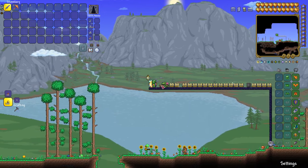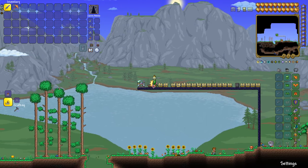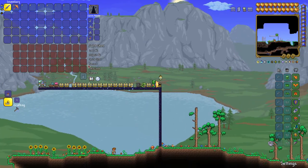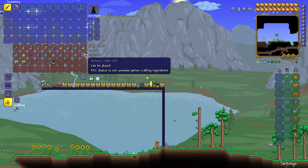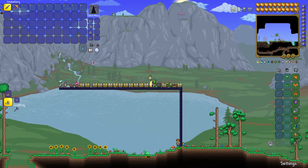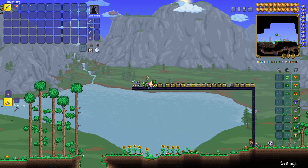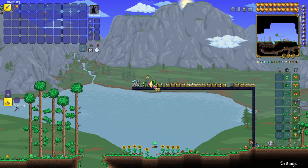First off, you're going to have to get a workbench or some sort of bench with a bottle on top. It's called an alchemy table — I was right the first time. It has a 33% chance to not consume the potion ingredients, which is pretty good. I recommend buying this from the wizard if you can. If not, just put a bottle on a workbench and you'll be able to make any of the potions I show you today.